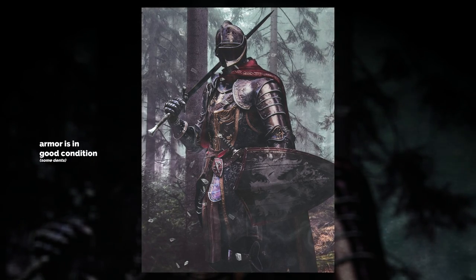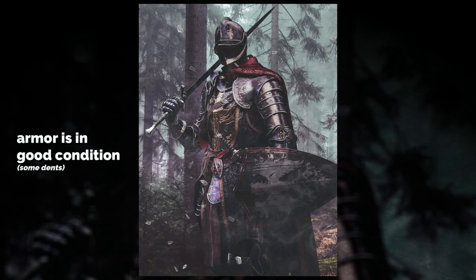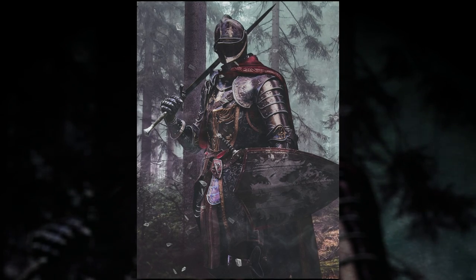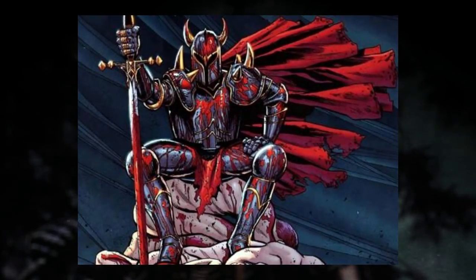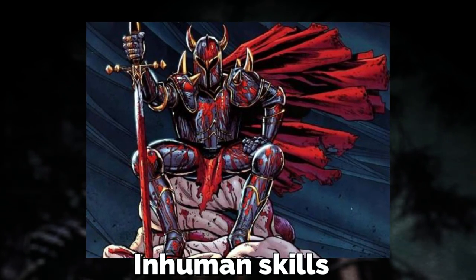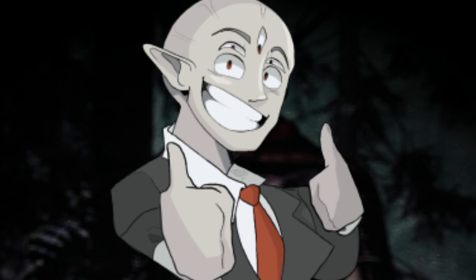His armor and weaponry are in good condition for the most part, but some pieces have dents in them, especially on his chest plate, and his cape is a tad bit torn on the very end. The Red Knight is known far and wide throughout the backrooms as a famed entity slayer with inhuman strength, speed, and agility, and it's said that he can cut any monster in half with one single swipe from his sword.